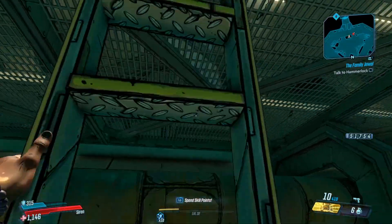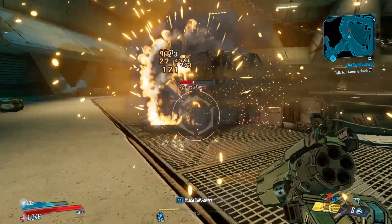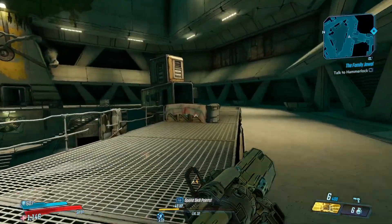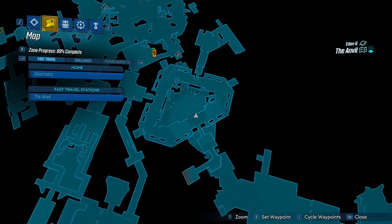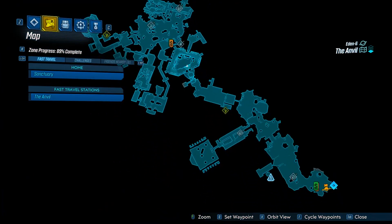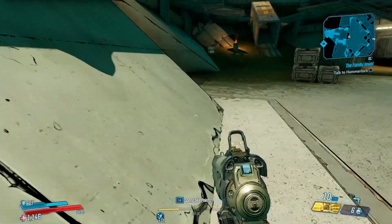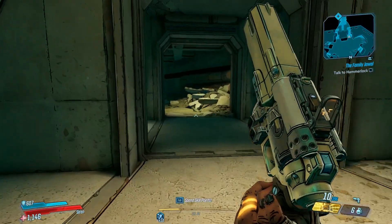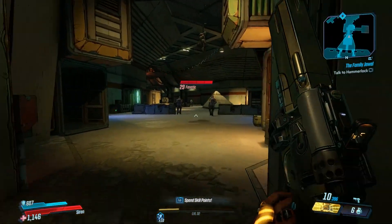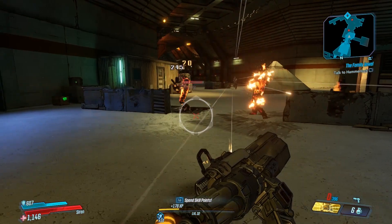Just aim in the general area of an enemy and pull the trigger — it's very fast firing and has multiple projectiles that come out of it. Basically, if you shoot at the feet of someone, that's probably the best way to get the most out of this rather than trying to be too precise. You're not going to get many precise headshots like that, but with the amount of projectiles that come out, if the enemy stays still you could probably get a good critical hit on them.